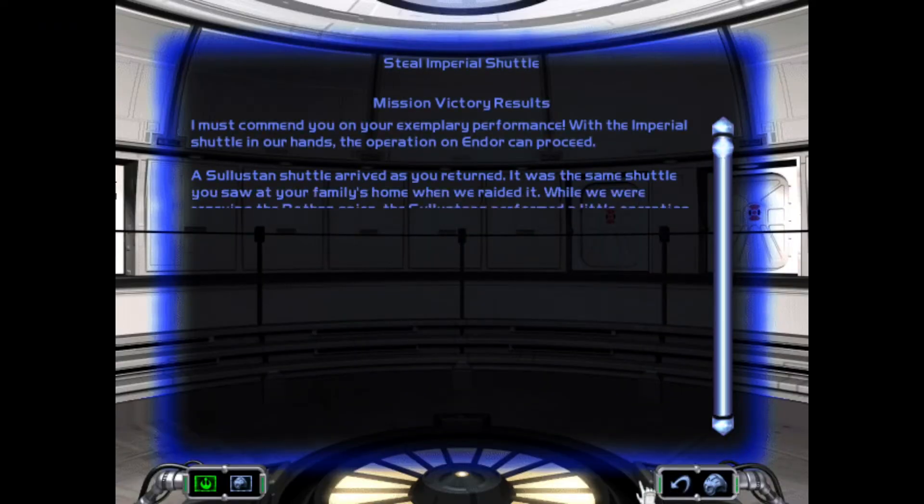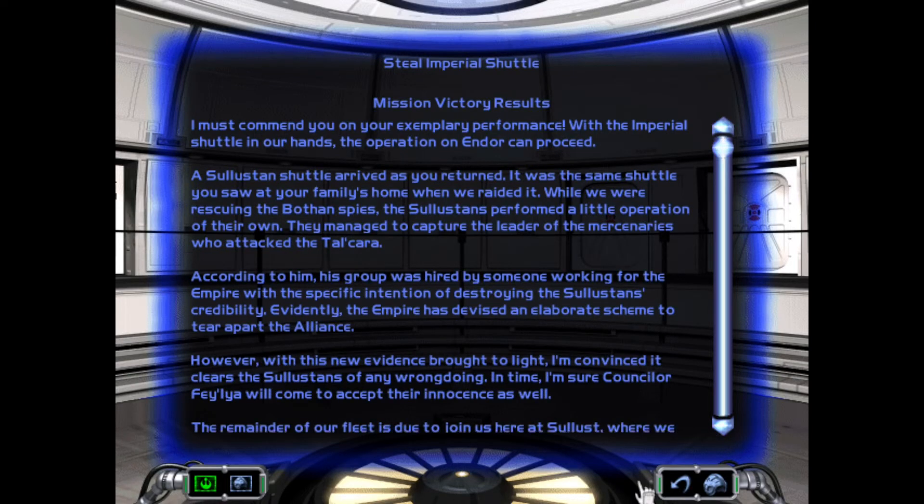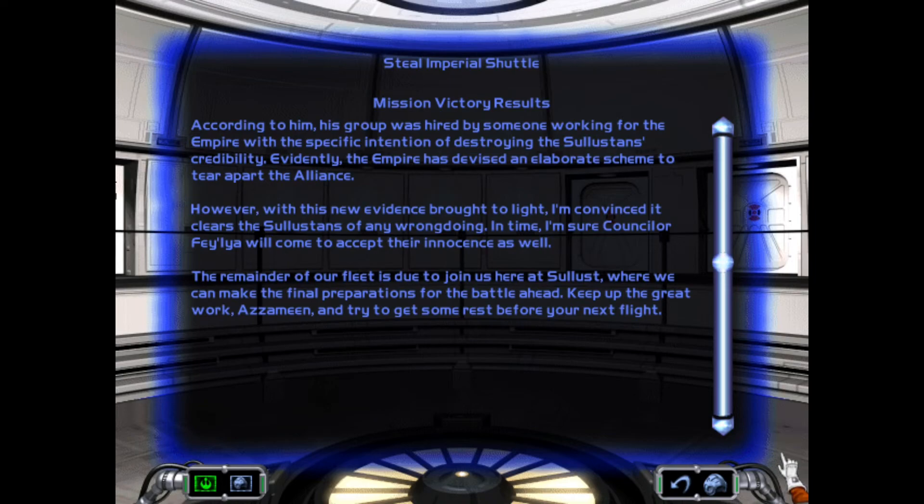I must commend you on your exemplary performance. With the Imperial shuttle in our hands, the operation on Endor can proceed. A Sullustan shuttle arrived as you returned — it was the same shuttle you saw at your family's home when we raided it. While we were rescuing the Bothan spies, the Sullustans performed a little operation of their own. They managed to capture the leader of the mercenaries who attacked the Talcara. According to him, his group was hired by someone working for the Empire with the specific intention of destroying the Sullustans' credibility. The Empire has devised an elaborate scheme to tear apart the Alliance. However, with this new evidence brought to light, I'm convinced it clears the Sullustans of any wrongdoing. In time, I'm sure Counselor Faila will come to accept their innocence as well. The remainder of our fleet is due to join us here at Sullust, where we can make the final preparations for the battle ahead. Keep up the great work, Azamine, and try to get some rest before your next flight.